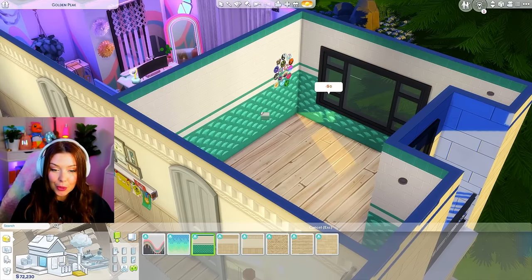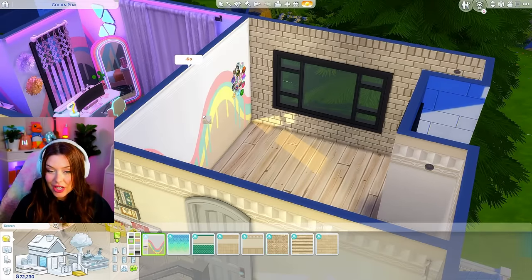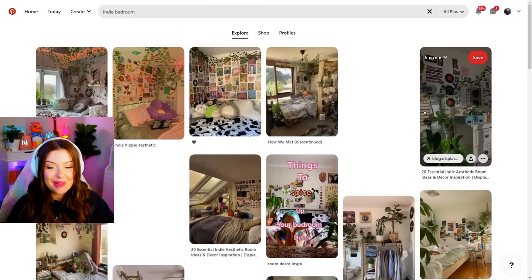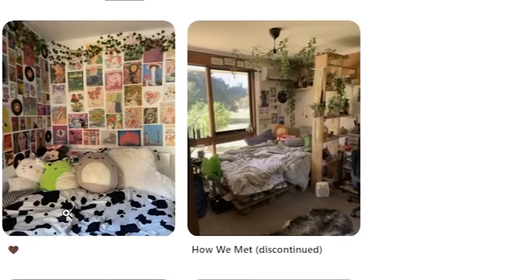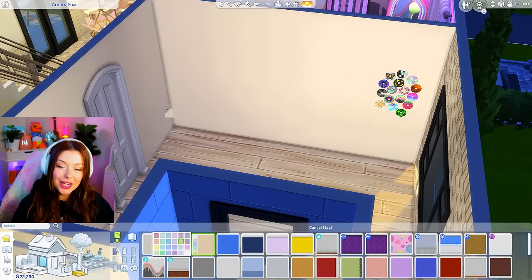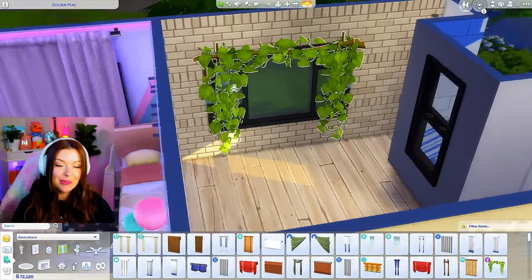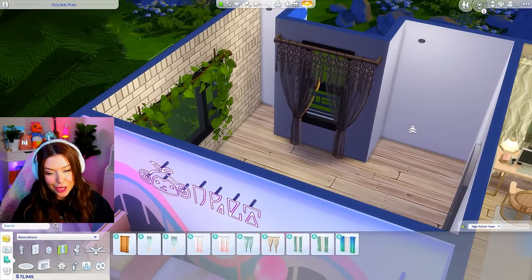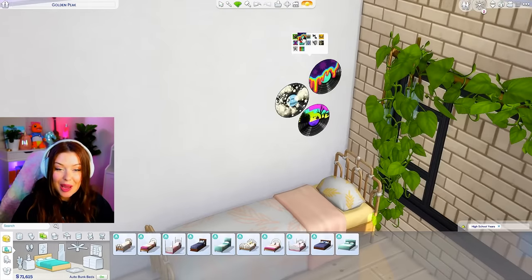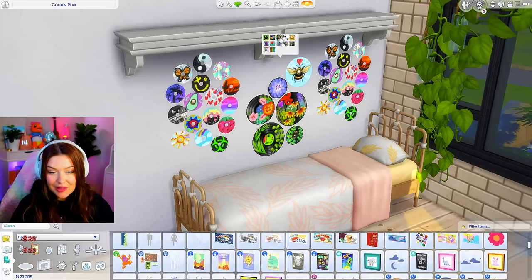First we're going to change our wallpaper. I'm going to keep the flooring pretty much the same for all of these, but I do want one brick accent wall. Whenever I think indie bedrooms I think records on the wall, vines — those fake vines are really popular — and just white walls with a lot going on. I'm going to go for like an off-white or cream color, maybe a gray. I want to use these from the Blooming Rooms kit but I feel like I should add something else. For my bed I kind of want to use one of these. I really want to start adding a bunch of these with a shelf up top in multiple different swatches.